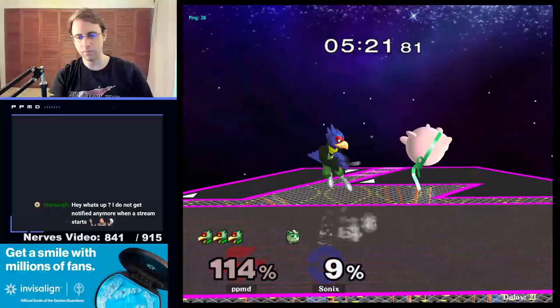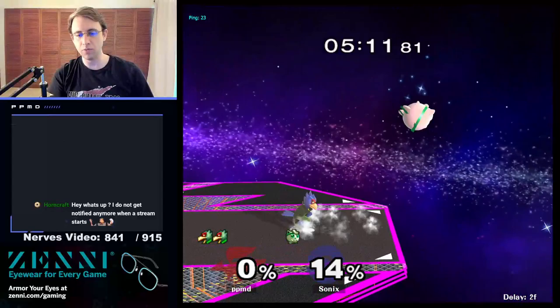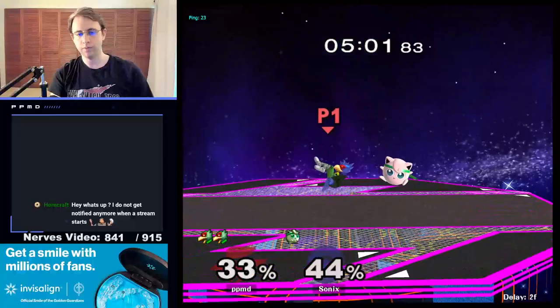When I miss my laser, the Puff gets so much leeway to pressure me. When I rolled backwards I was actually not going to be able to shield - I was going to go straight to edge, so it was good on the Puff to pressure me there. This Puff loves going to edge. I'm going to go ahead and DI out.